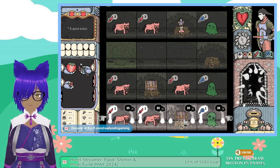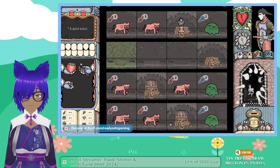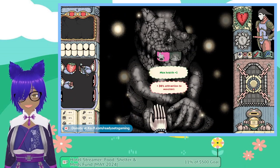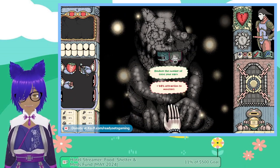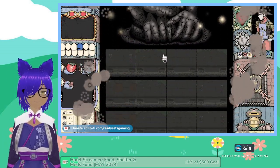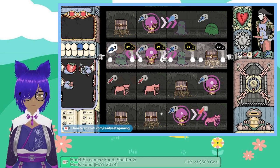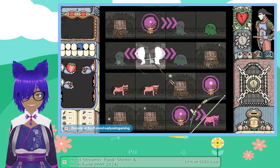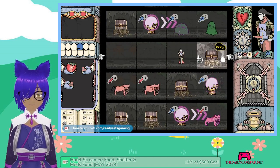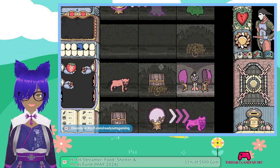I don't want to chance that because we could hit those instead. Plus one to max health, but 30% attraction to monsters, versus doubling the number of coins you earn. We're going to take the health obviously. So take that, and then we're going to go into this row because we want that. I'll take my chances on this row.